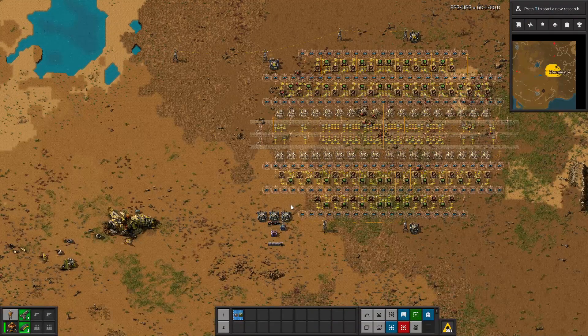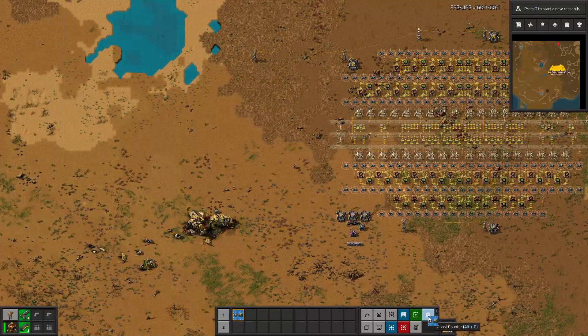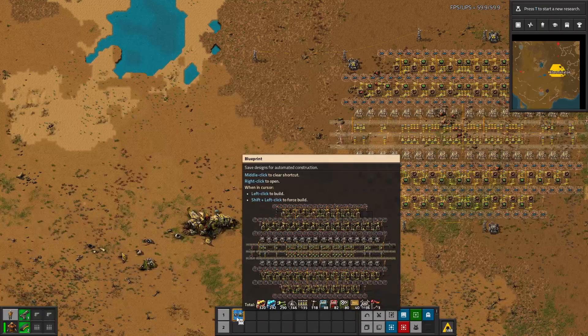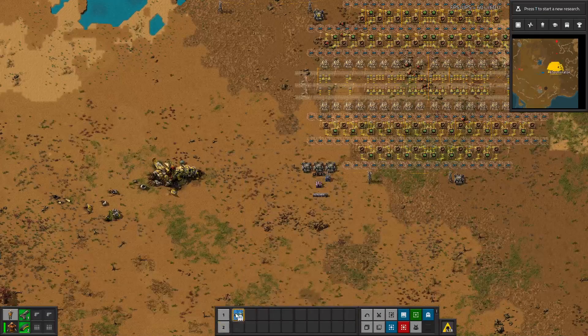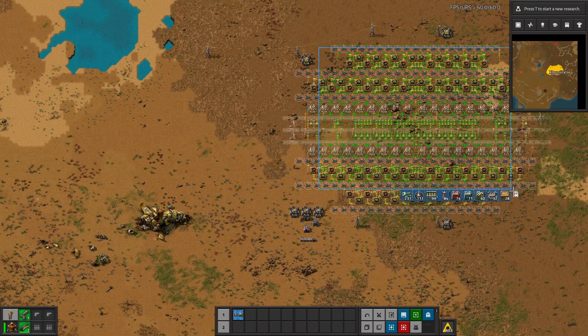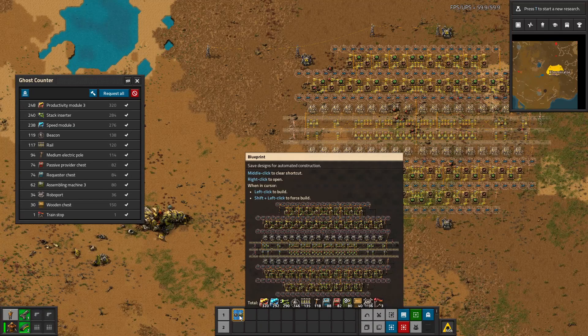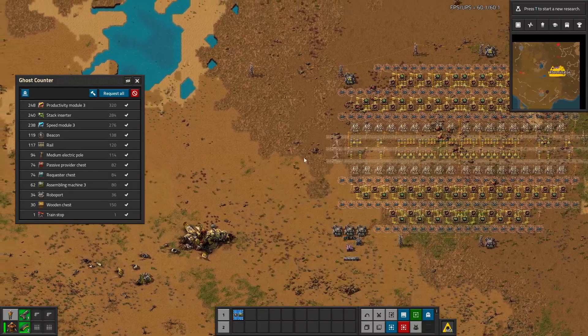And then it says okay, everything's done. You could just toggle hiding rows with no remaining ghosts, then close it and do it again on whatever else you need. Now, the mod portal does say this works with blueprints. I cannot for the life of me get it to actually work with a blueprint. The instructions say to just take a blueprint and use the hotkey or click the button, which brings the menu up. But I've tried multiple times and cannot figure out how to get it to request the stuff straight from a blueprint. Maybe I'm just missing something obvious - if anyone knows, please let me know.